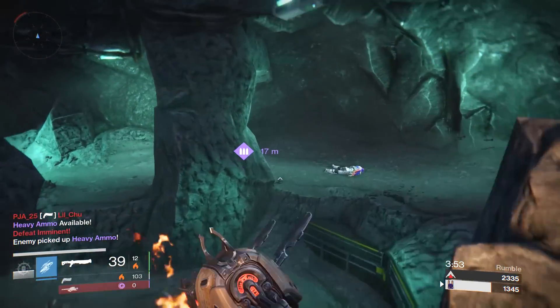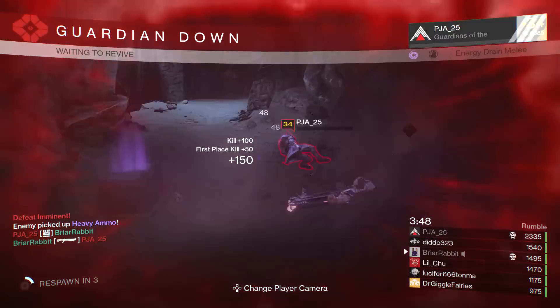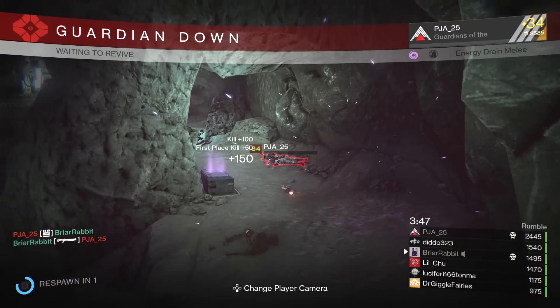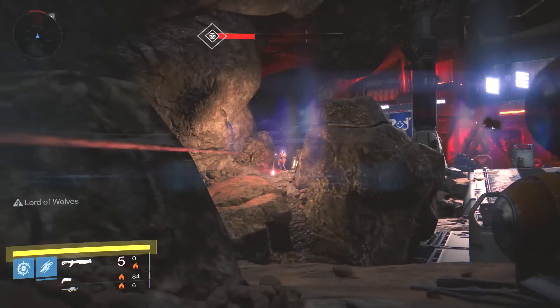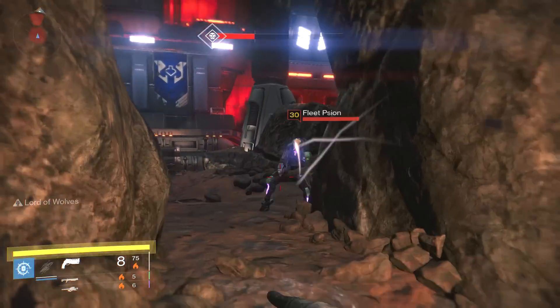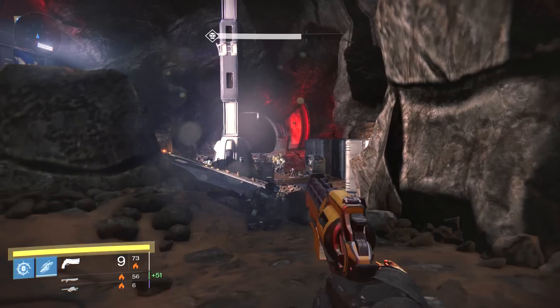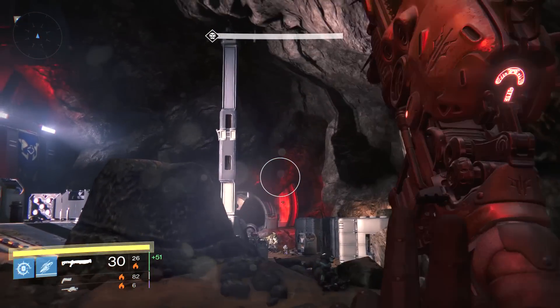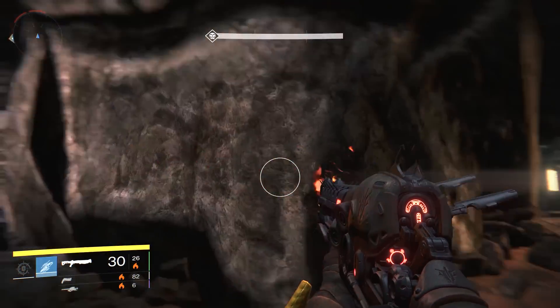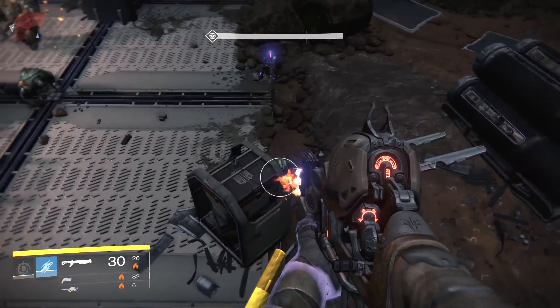In PvE, the Devil's Touch seems a little underwhelming as well. Any time your fire team splits up, the perk goes unused. It just needs a wider area of effect. Also when compared to fast firing shotguns like the 4th Horseman or Dry Rot 32, I feel like I'm giving up some damage potential. The more standard shotguns just do more damage faster and don't have bullet travel time.